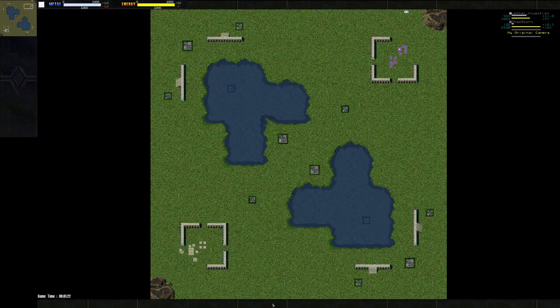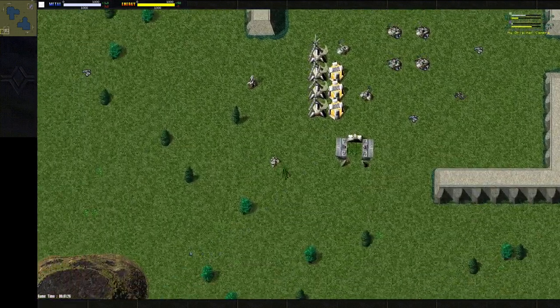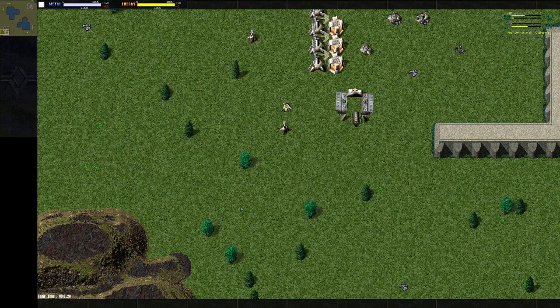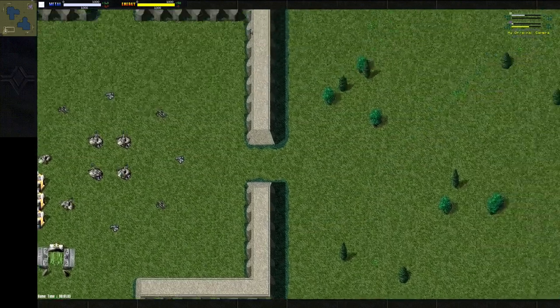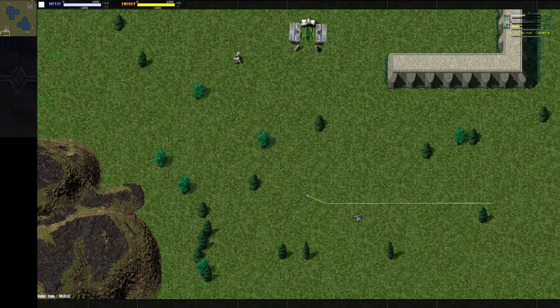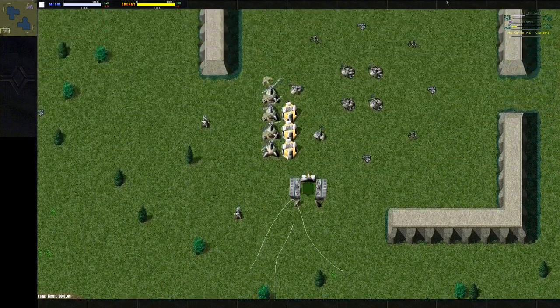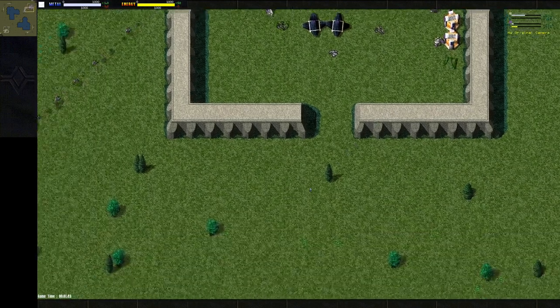It's been a while since I played this game — this match was played, so I don't remember the ins and outs. He was getting some defense up in the back; that's pretty smart. The best way to really come in is to go around the doors and just shoot in here, so that's good. We're pumping out those fleas.